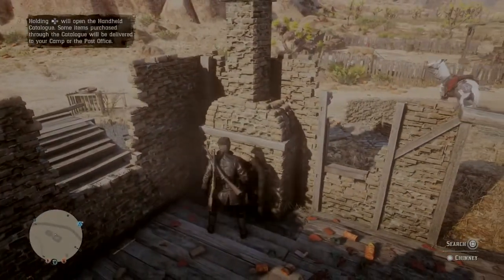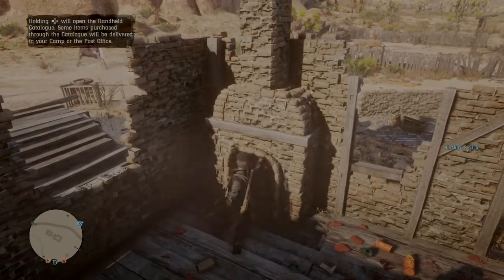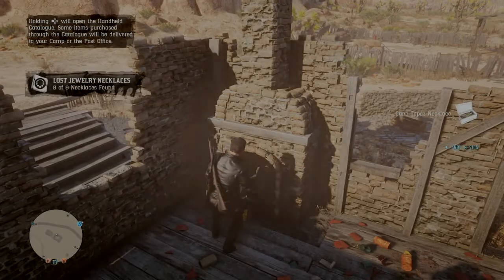The second collectible is in the ruin of the house, in the chimney. You search at the chimney and you will find a necklace. There you have it.